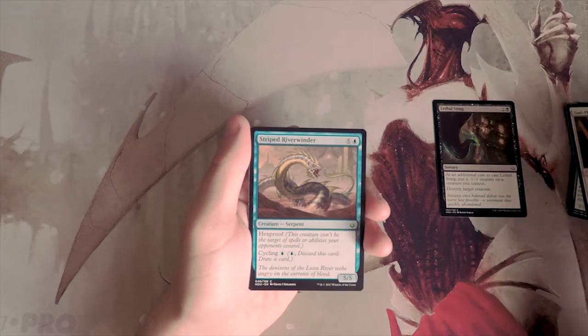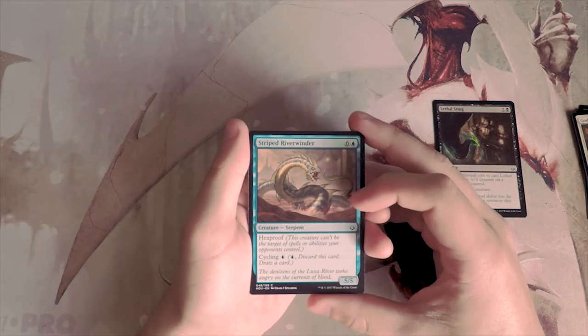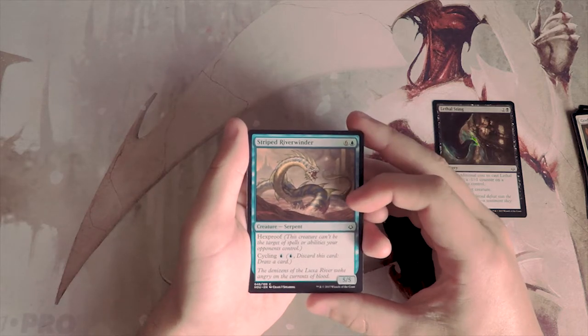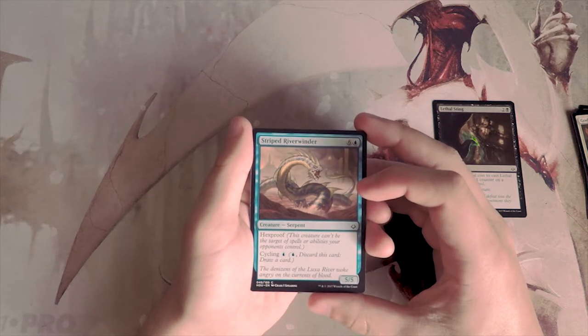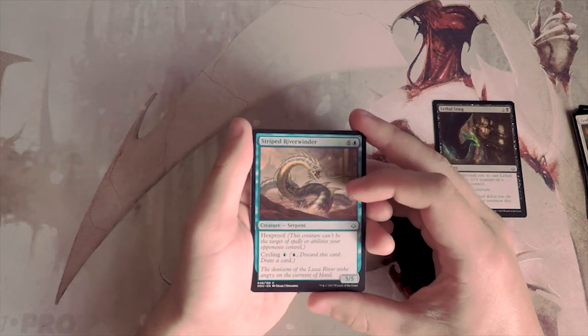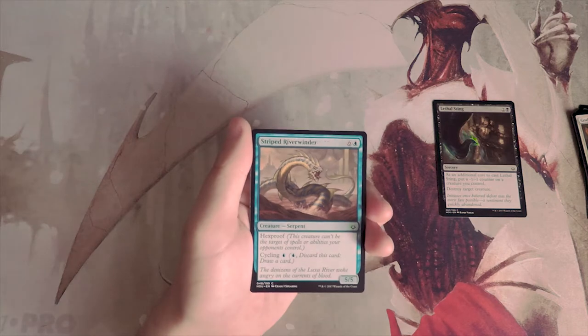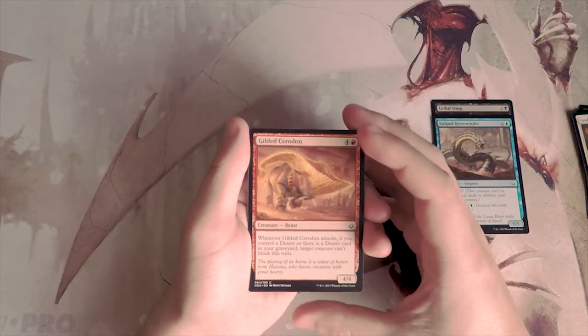Striped Riverglider is six and a blue for a 5/5 with hexproof. You can also cycle it for one blue. This card is fantastic — it actually hits in Hoppereanimator, and I believe it also hits Living End in Modern, which actually shifted that deck to be much more blue-focused. I really like this card; I'm not sure it beats Lethal Sting, but we'll see.